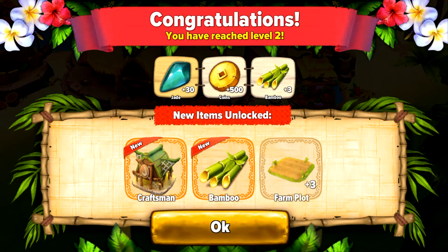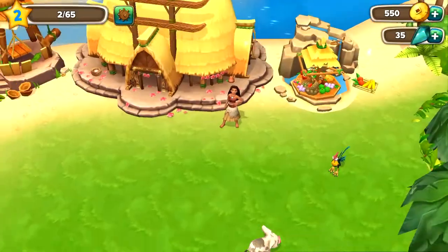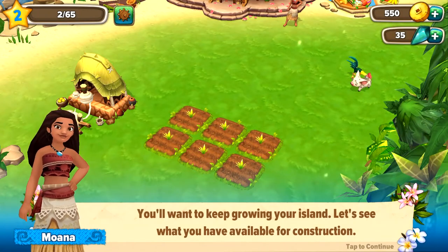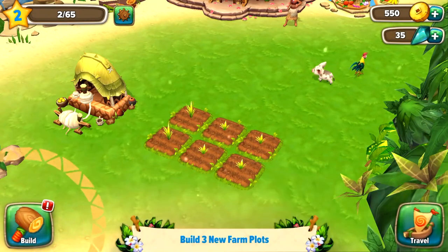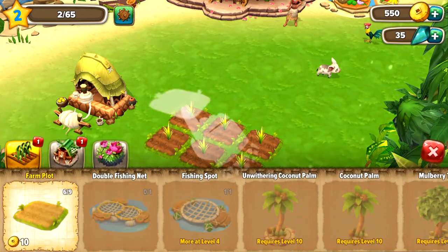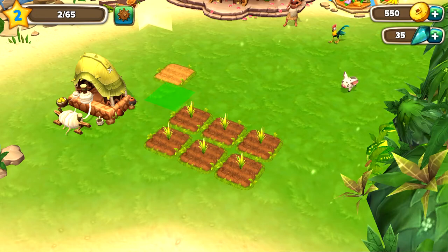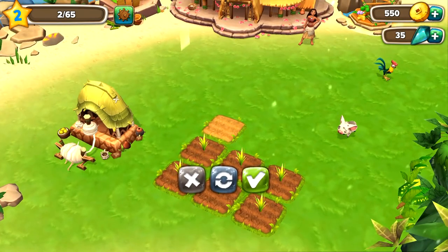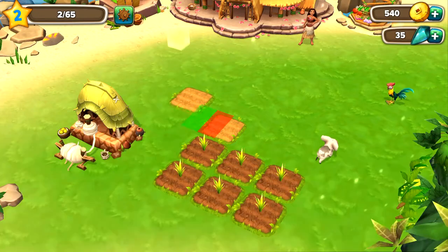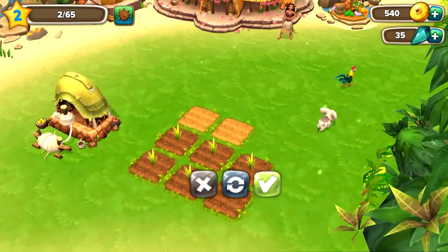'You'll want to keep growing your island. Let's see what you have available for construction.' Build three new farm plots — let's do that. We're gonna drag it on, let's put it over here and save. We gotta make two more, so we're gonna click and drag — I want to keep it organized. Two, and one more, and three.